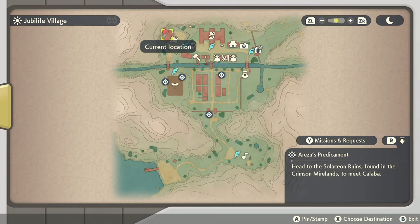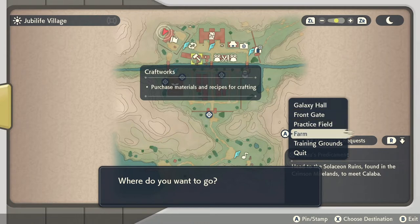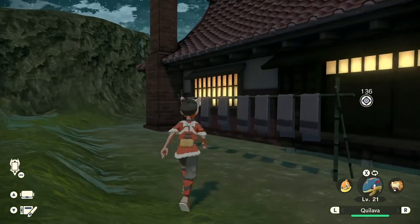The next one we're going to go to is behind the crafting building. What you got to do is go to the Craftworks — you could choose destination, but unfortunately we can't fast travel to this one, so we're going to have to make that walk.